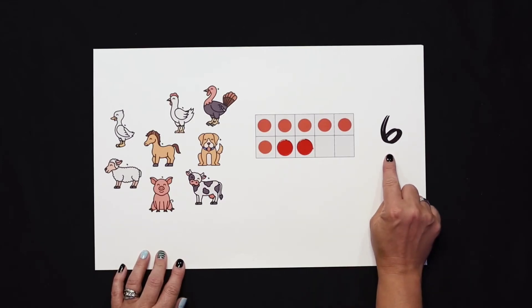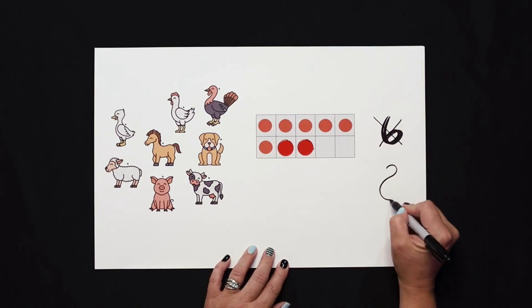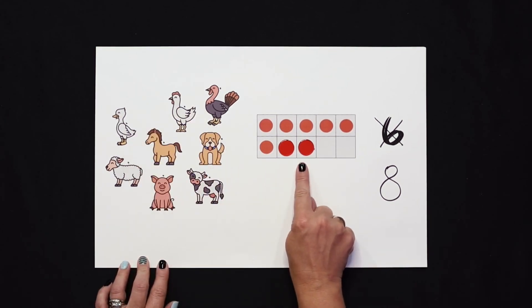Let's keep going and see if we can find any other mystery math mistakes. Do you know what number that is? That's the number six. Wait a minute — does six match our animals in our 10 frame? No, you're right, there's another math mistake. It should be the number eight. We'll cross it out and write the number eight. Now we have eight animals, eight in the 10 frame, and the number eight.